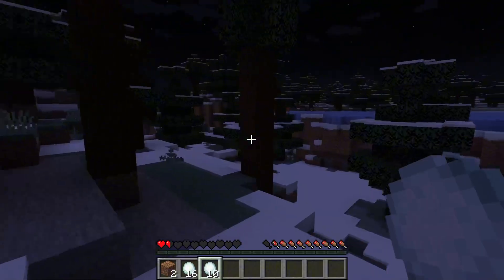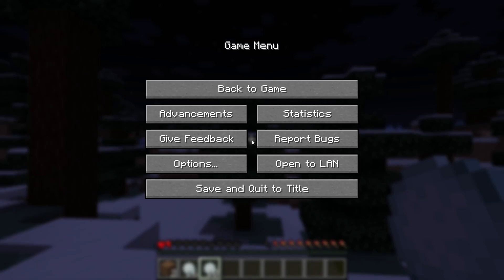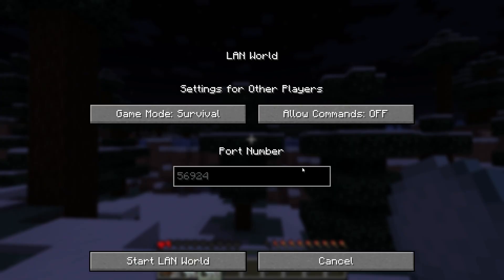If you're playing solo, enable cheats: hit Escape, click Open to LAN, turn Allow Cheats on, and start the LAN world.